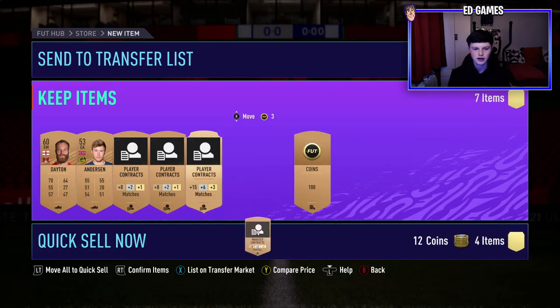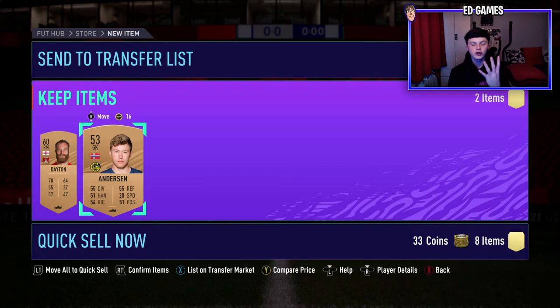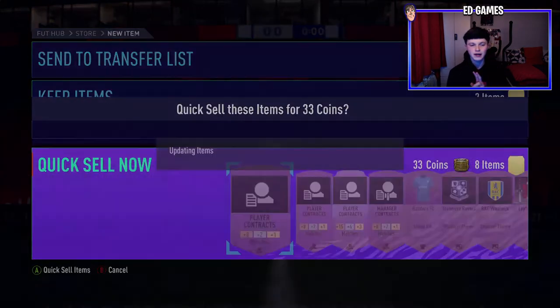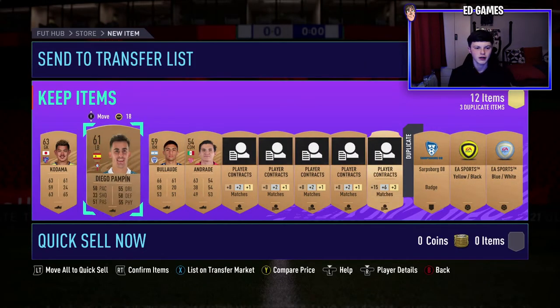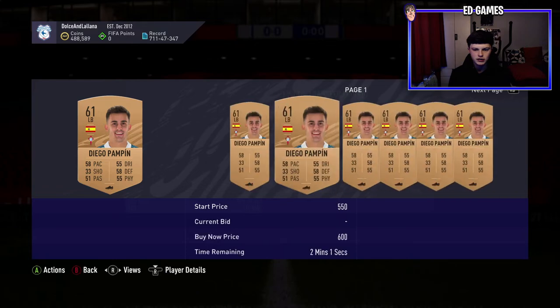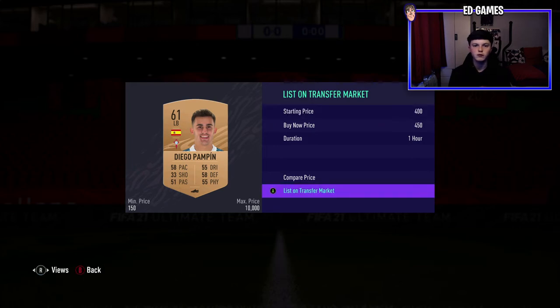Contracts, managers, kit items and badges — I just quick sell them all, that 100 coins is a bonus. So what happened: we spent 400 coins and got 700 coins back, that's 300 coins profit, plus 100 coins quick sold, so 400 coins profit plus two bronze players for the club. It's amazing. Keep opening bronze packs — I'd advise spending 30k on bronze packs at a time, but don't be scared because you will make your coins back. This guy will sell for about 500 so we'll list him at 450 — he'll sell 100 percent.